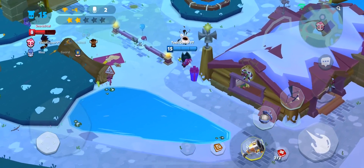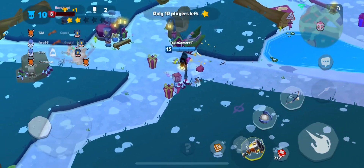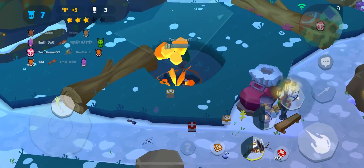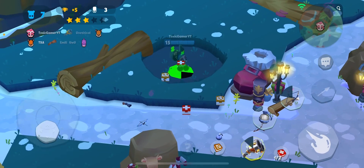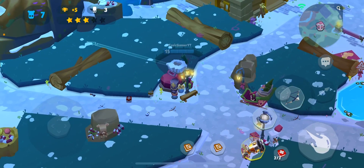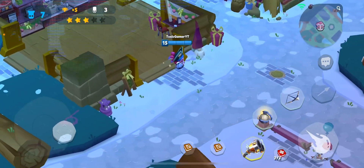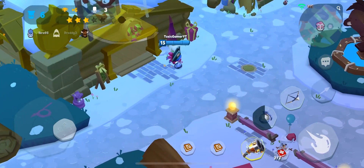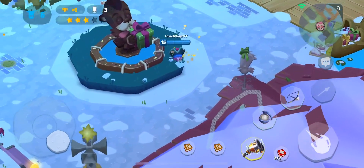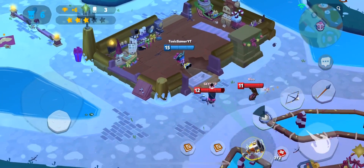We have pretty good range with her shotgun. We should be able to get a bunch of kills down here. I have the Captain Fey skin — that's how I got that 22,000 coins reward. You had to have Captain Fey, pirate Lizzie which you can get at level 10, and pirate Earl. Pirate Earl was one of my first skins ever — I still use it on him when I play him.